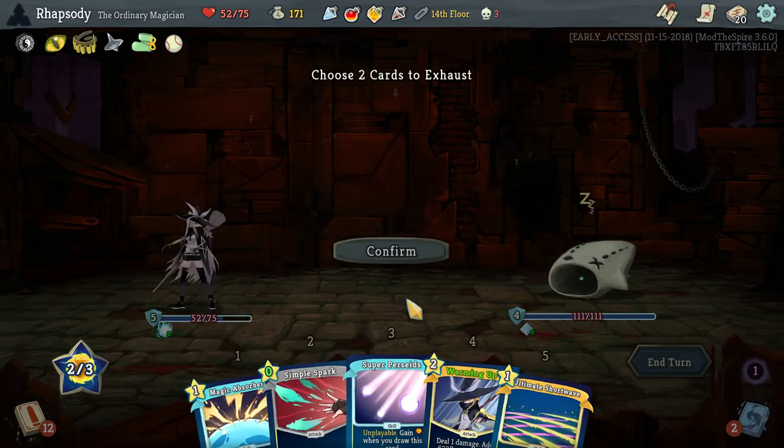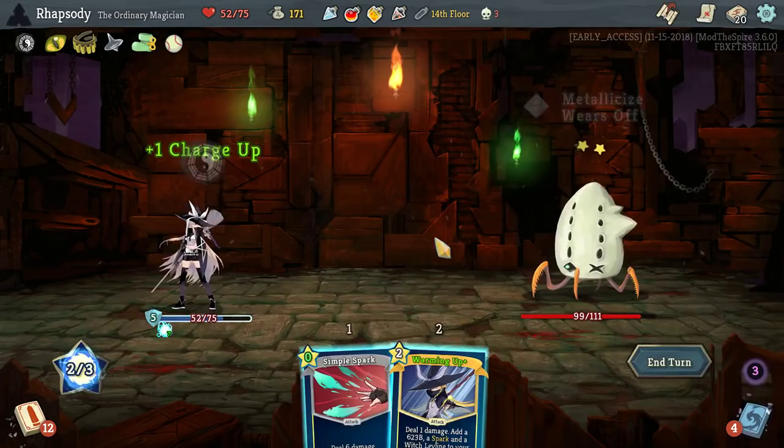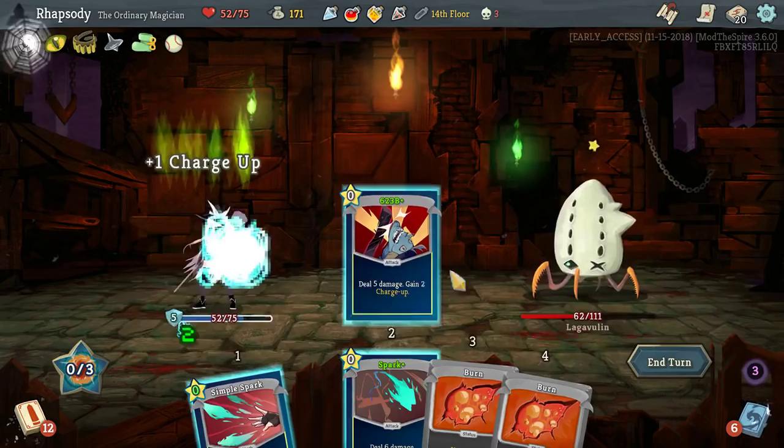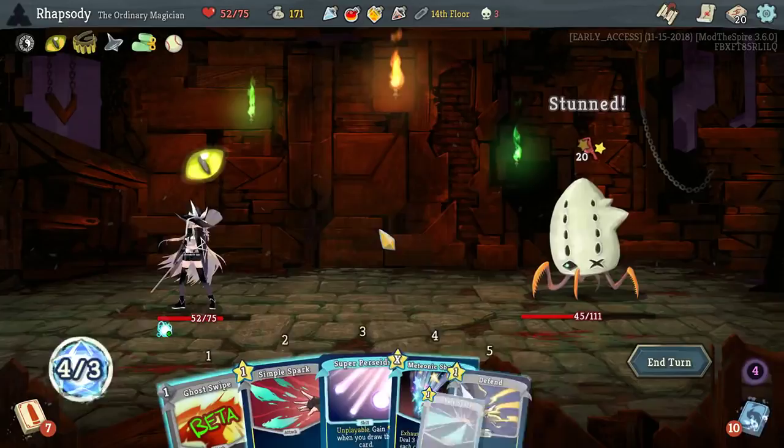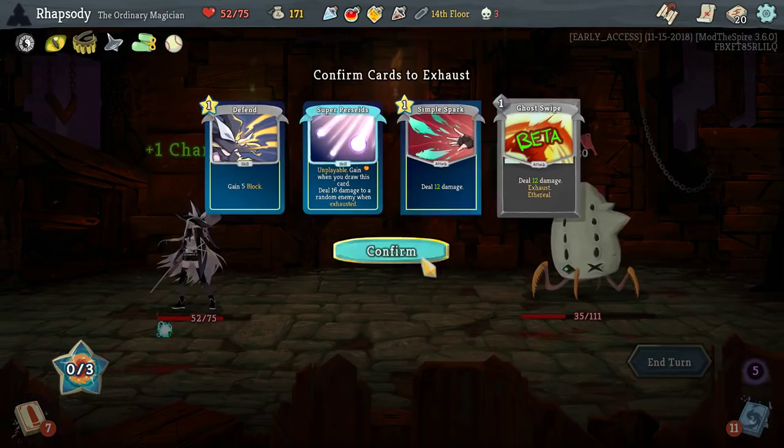Let's go — pop a ley line right there. I mean, if that's how much damage we can do, that's how much damage we're going to do. Oh, super pizzazz. Then I'm going to Meteoric Shower the entire hand — just blow the enemy up.